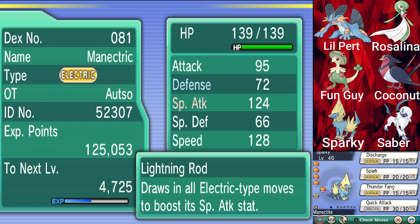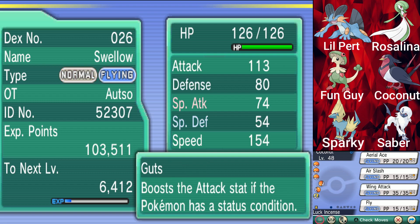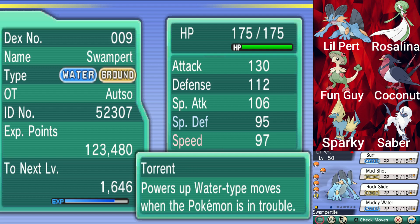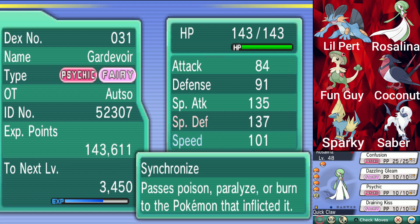So he just gets struck by lightning and becomes stronger. Guts boosts the attack stat — basically he gets stronger when he's weaker. Restores HP if the Pokemon is poisoned — we already knew that. Torrent powers up water type moves when the Pokemon is in trouble.